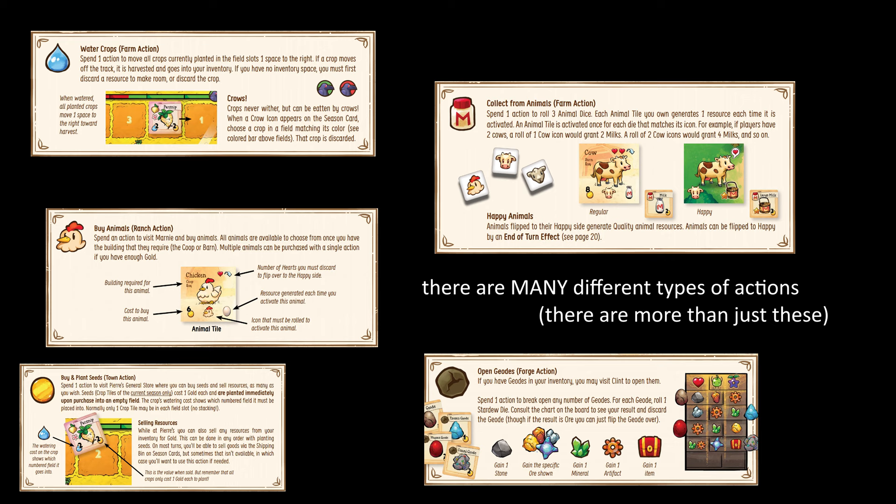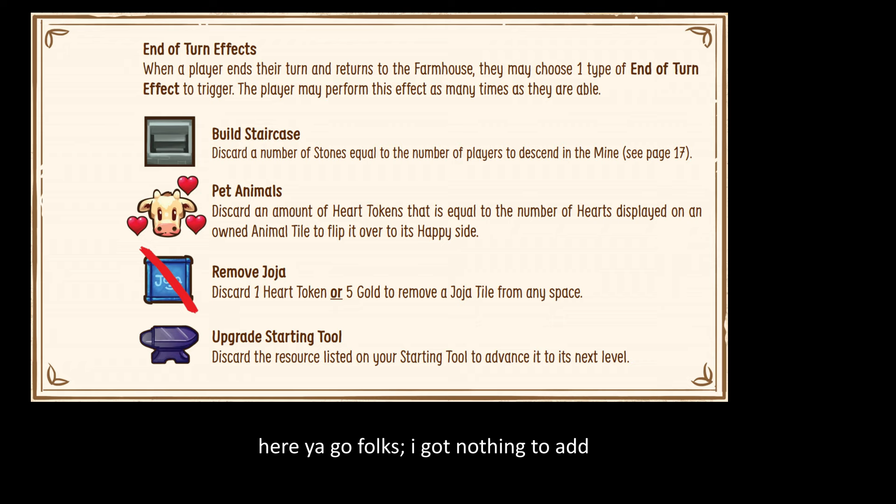Once the actions are over, players may choose one end of turn effect, which may be petting an animal, upgrading a tool, or a couple others.